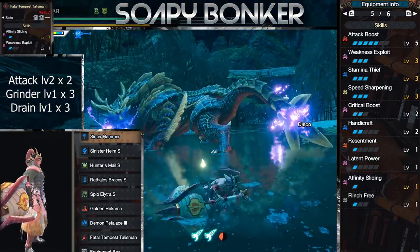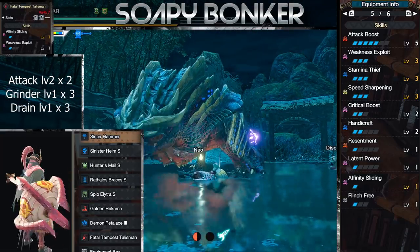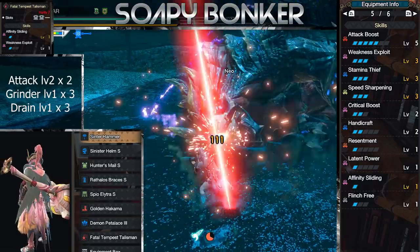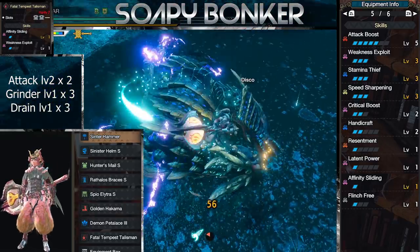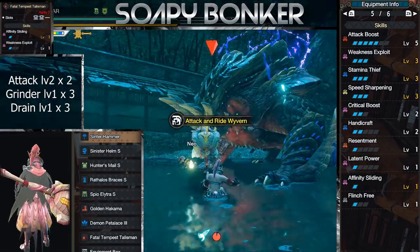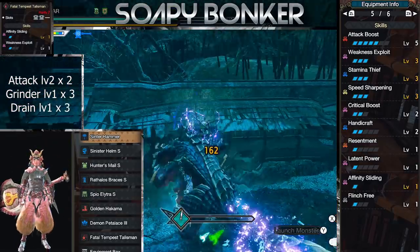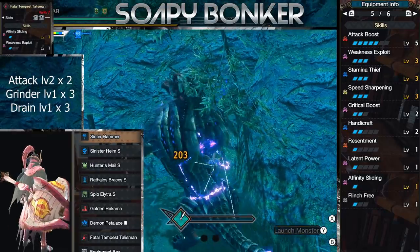Turns out, with 2 levels of Handicraft, you get around the same sharpness as Narga's, trading 20% Affinity for 20 more raw. With a God God Charm, this is the best hammer in the game currently. But unfortunately, getting that charm is unrealistic. So you'll have to settle for my build with a Wimpy Wex level 1, double level 1 slot charm, which gets Attack level 5 and Crit Boost 2, as well as Handicraft level 2 to reach a comfortable white sharpness similar to Narga's. I can max Stamina Thief out for more exhaust hits. With Latent Power and hitting a weak spot — heads are almost always weak spots — you get 80% crit, which is really good for consistent damage.